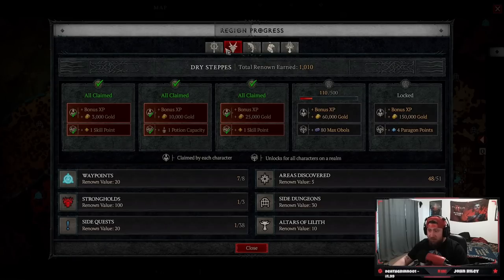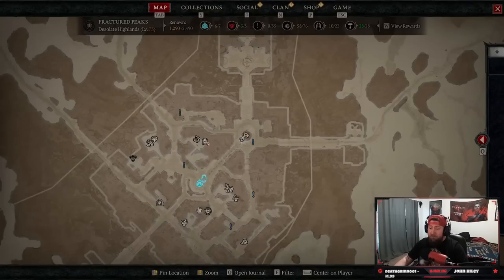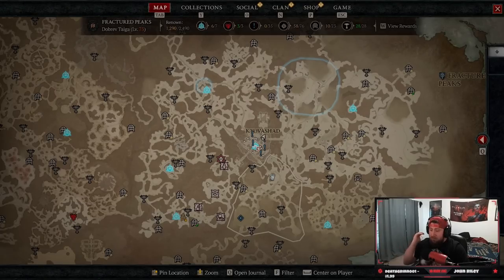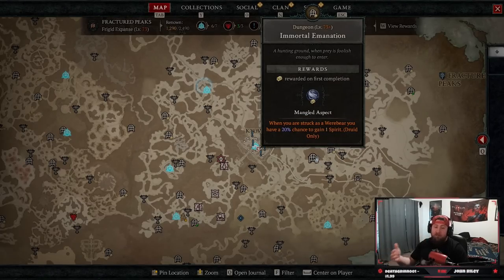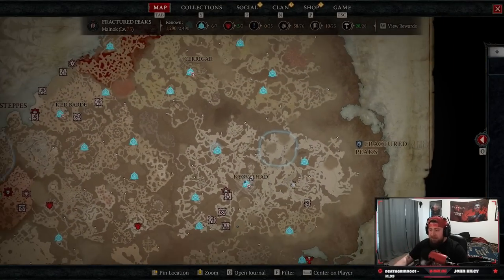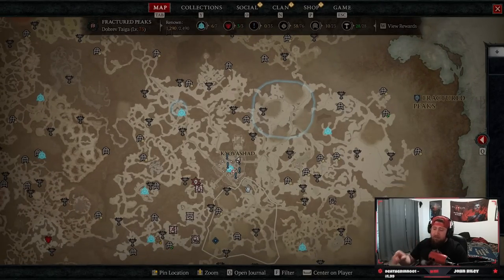You'll get 10 extra skill points if you complete renown in every single act. On top of that, you're going to get five more potion slots, so you'll be able to have nine total potions. If you don't want to go around and get all the altars, at least do strongholds and complete dungeons so you can get your renown up and get all that stuff, because doing all the altars is very tedious.